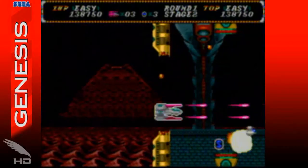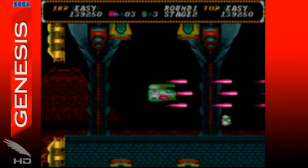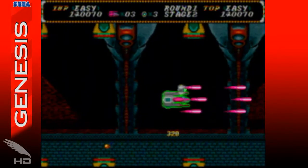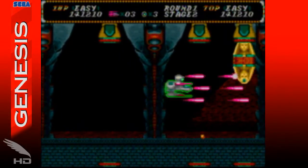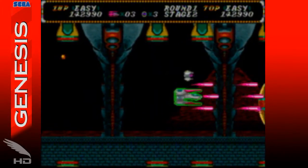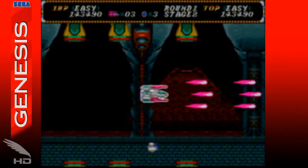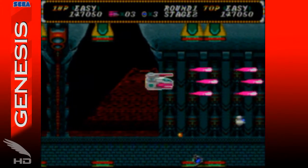However, there are far worse things going on in the Genesis version. For example, the two-player mode is completely AWOL from this version. That might seem like a bit of a double standard. After all, UN Squadron on the Super NES dropped its two-player mode and ended up being better than its arcade father — it even got a perfect score. However, the difference here is that the difficulty has also been ratcheted up to unnecessary levels.